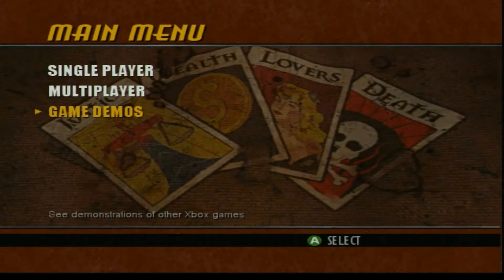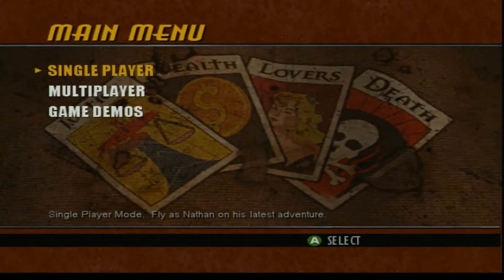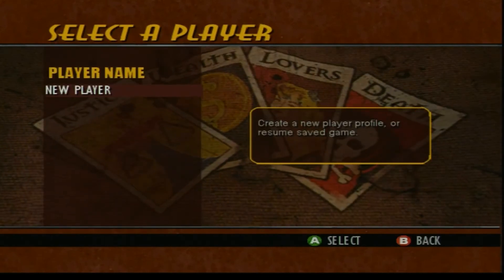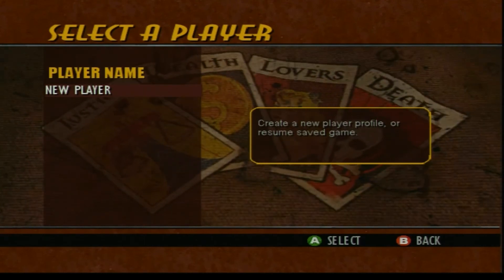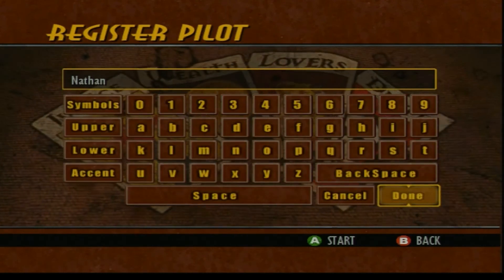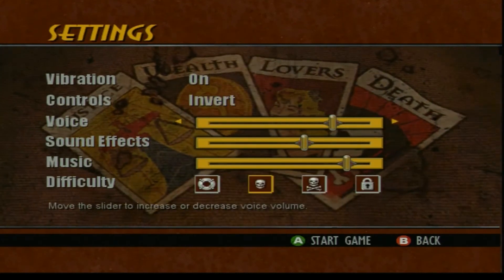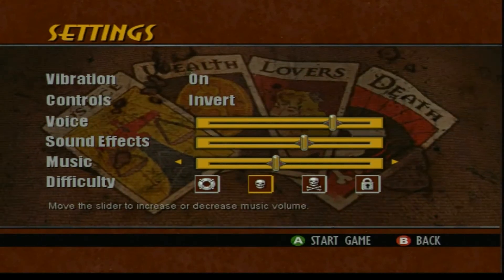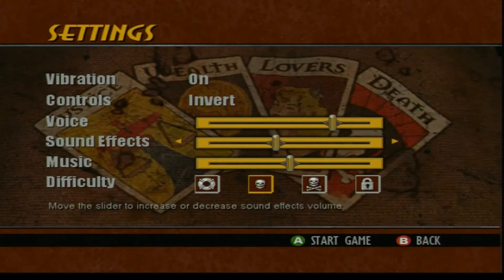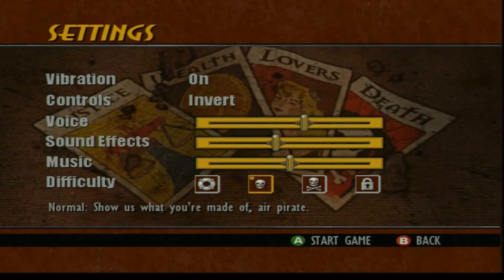It's really cool to check out the demos — they actually have a demo for Voodoo Vents and that actually got remastered recently on Xbox One, so I might have to do a little side-by-side comparison. Here we go, we're going to select a new player. The main character's name was Nathan, so let's just roll with that. We'll keep the vibration on, keep it on invert.